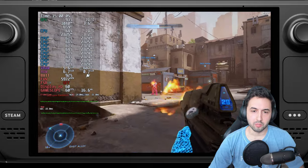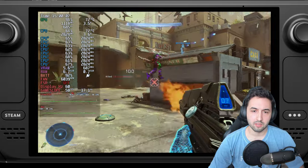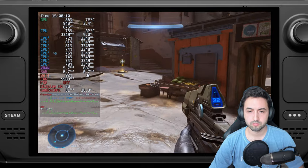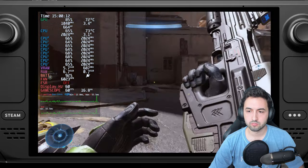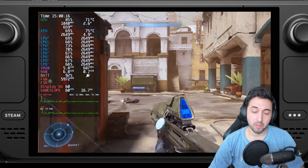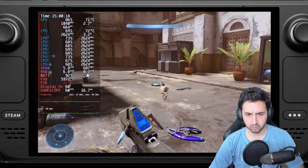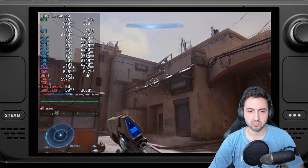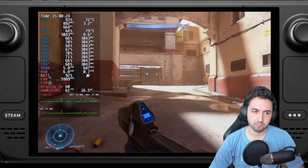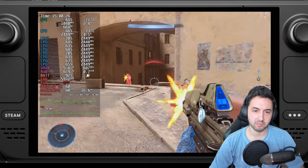In multiplayer there are smaller maps and fewer enemies on screen, so there's less going on overall. The resolution is pretty low compared to the screen's native resolution, but it still looks decent on the smaller screen — though the dynamic resolution scaling is pretty aggressive.